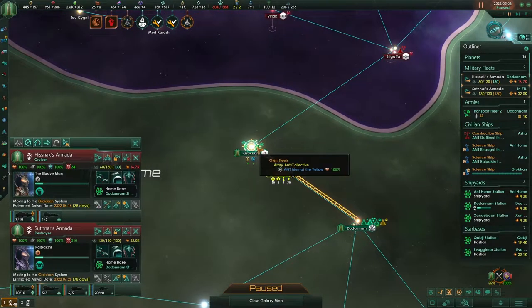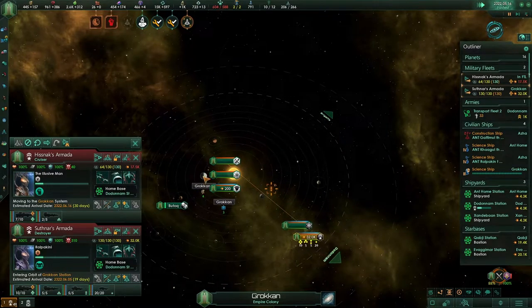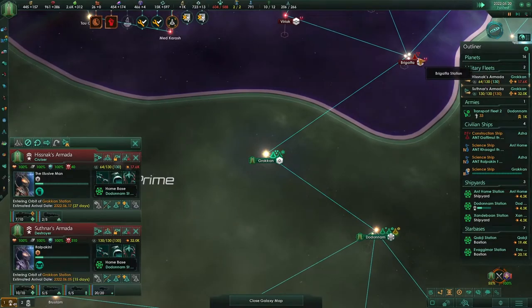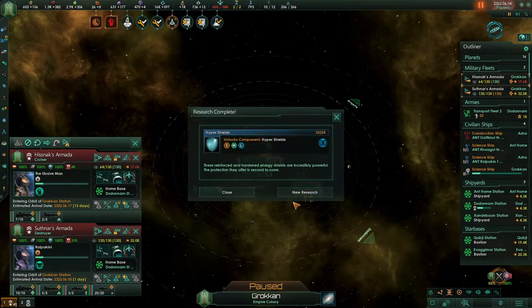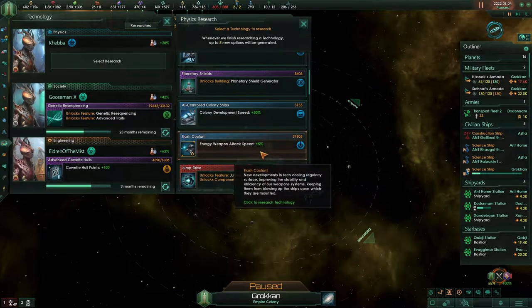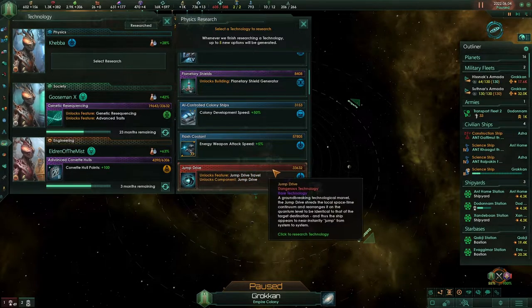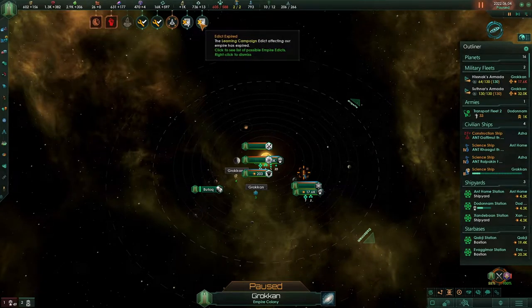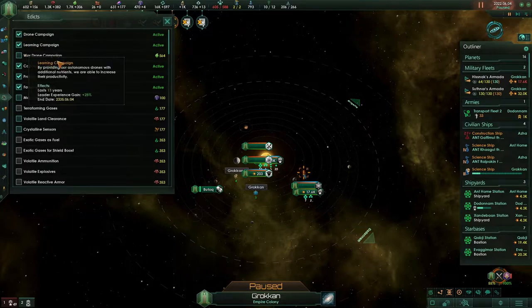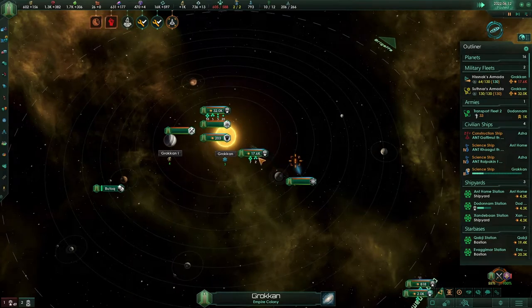We're not going to attack — we are going to defend over here. The reason for it is this is my territory and he will have to come into mine. He's currently 25k and we have a lot more than him — quite cool with that. Hyper shields, energy weapon attack, jump drive — it has to be jump drive. Drone campaign as well as the learning campaign, let's enable both of them again.